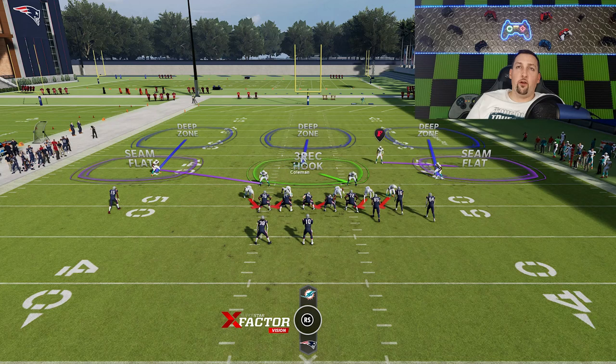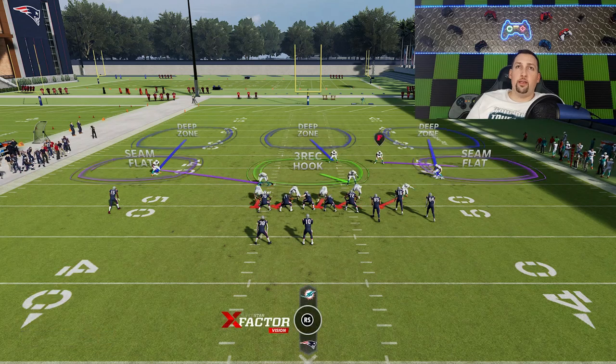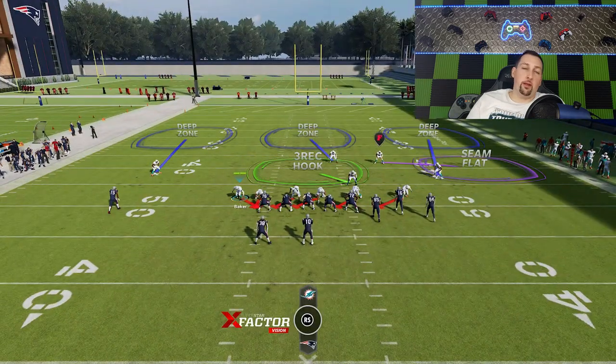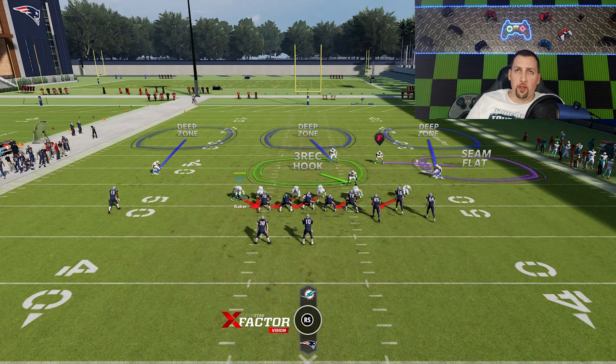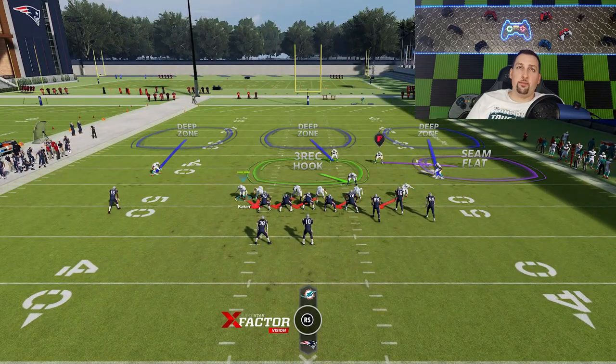When it comes to a defense against an offense like this bunch, you've got to move your safety over because you'll get cover three one-play touchdown bombs all over you in a bunch if you don't. Other than that, the only real setup difference is your choice: whether you want to take away one of the seam flats to user, or use the three rack hook. Against a bunch like this, the three rack is best because he's going to follow any drags or crossers better. I'm going to leave him there and typically user the seam flat.